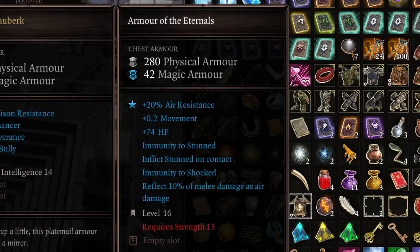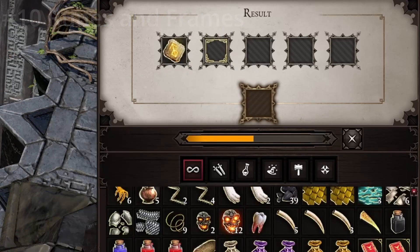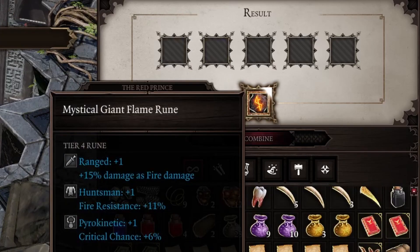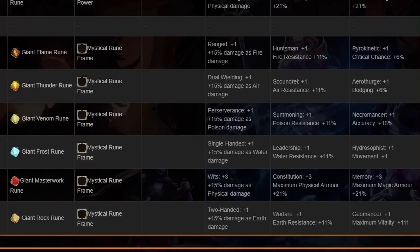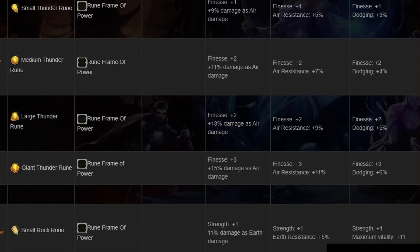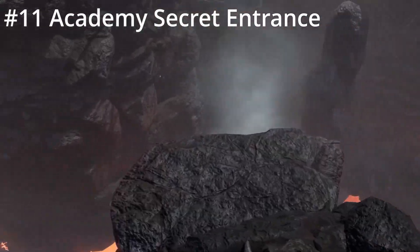The Armor of the Eternals can also be made with these items and provides a decent chest armor with immunities to shock and stun. With rune frames, runes get a lot more interesting. The mystical frame gives skill bonuses depending on the rune type and what equipment you place it in. The power frames give increasing bonuses to attribute points based on the type and size of the rune — size matters with power.